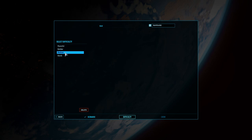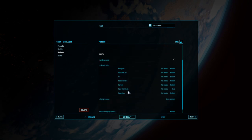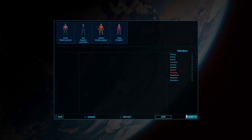Select difficulty - medium, as always. Oh look at all these resources we get - four items. Sandbox mode, nah. I'm not gonna select any of that, I'm just gonna keep it going and hit next.